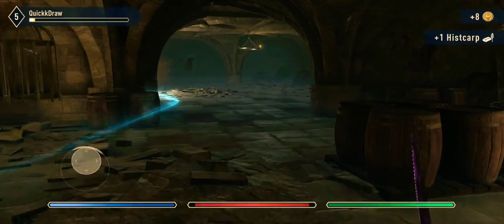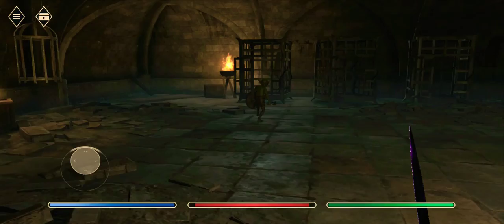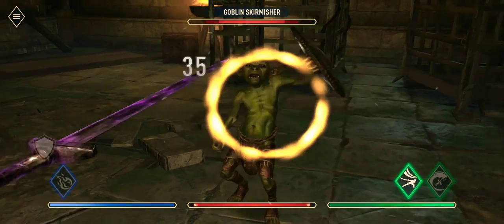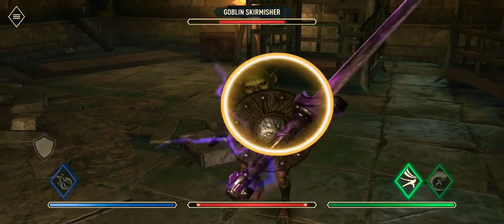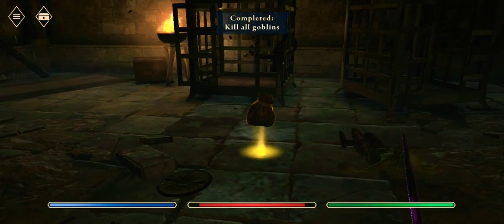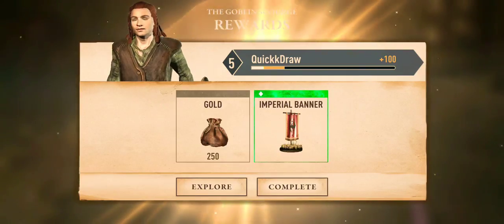You'll see that, as I mentioned earlier, the enemies just kind of drop the items. You even have this nice little blue aura that's going to tell you where you need to go. I apologize for the sound quality on this video — I'm not using a microphone, just recording with my phone using the screen recording mode that the Samsung Galaxy has.